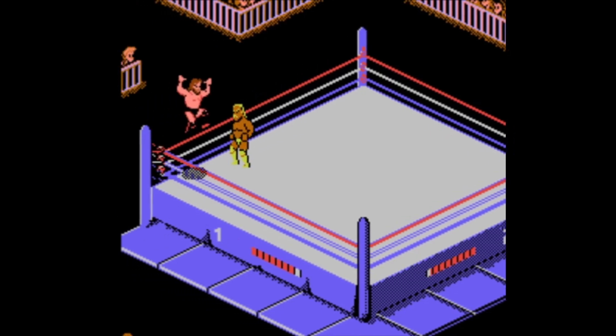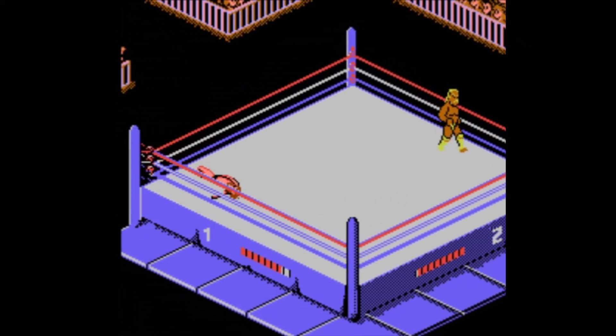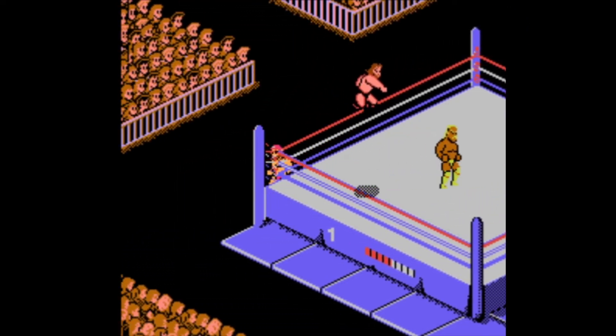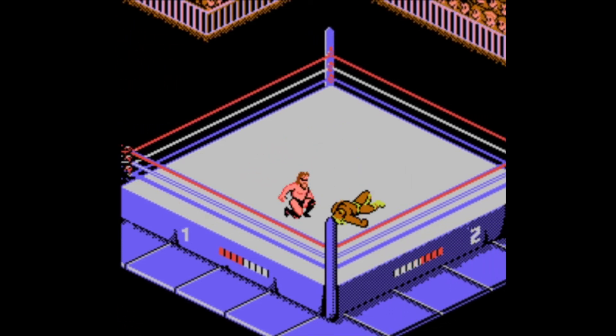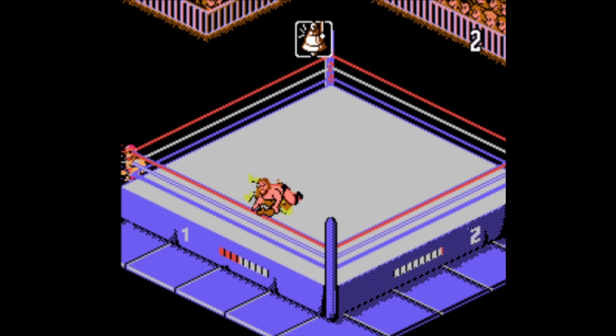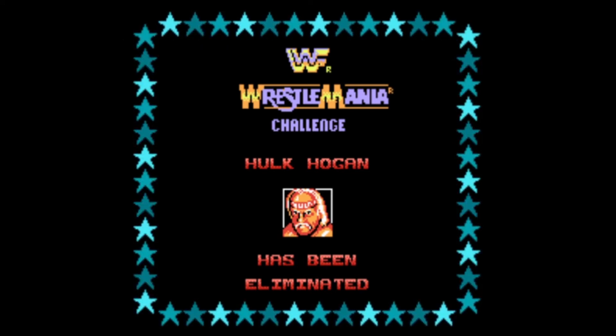Let's get Duggan in. He has a fresh coat of health and can do the three-point stance — you charge it by pushing A and B and then run at your opponent. So he can do his finishing move with a simple push of two buttons. The object of the game is pretty much to mash B and get up to your opponent, just keep throwing them around. That's why, while this game is definitely better and an improvement, it's still very simplistic. Duggan eliminates Hogan — something you'd probably never see happen in real life.